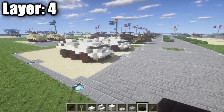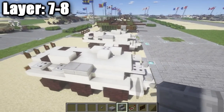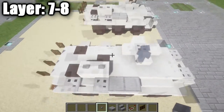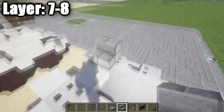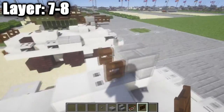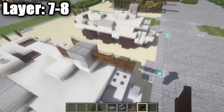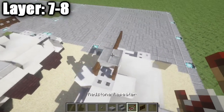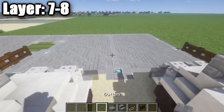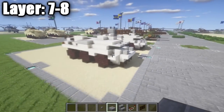Now for the machine gun and final details. Place two stone buttons on top of the quartz full blocks for detailing. For the machine gun, place an upside-down stone brick stair, then a dark oak wood fence gate on top, followed by an iron trapdoor. Coming off the upside-down stair, place one and then two dark oak wood fence gates. On top of the stair, place a redstone repeater notched back a few clicks to create the iron sights or scope. Coming off the left side, place a stone brick top slab for the magazine. That completes the Pindad APS-3 Enola 6x6.